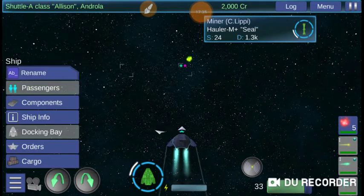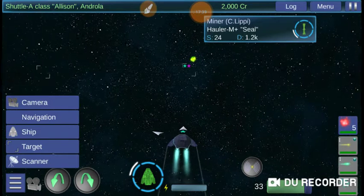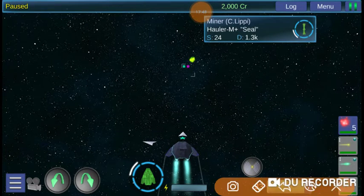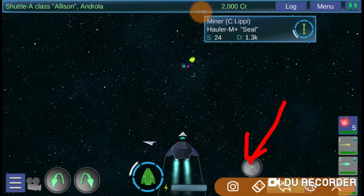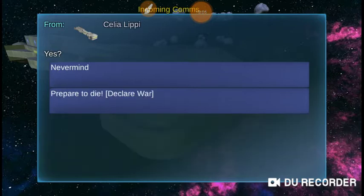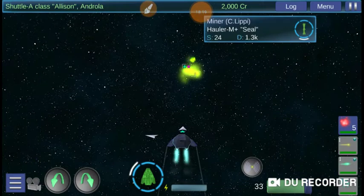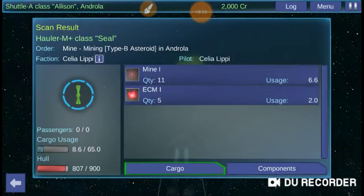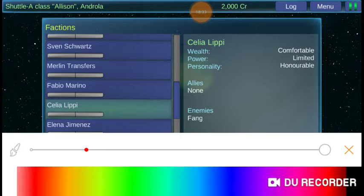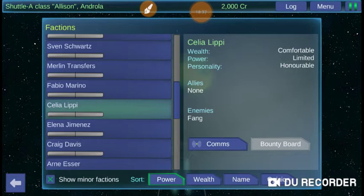We can also talk to these people by clicking this button. Click, and he'll offer us a bunch of options: we can declare war with him, sell cargo to him, sometimes buy cargo from him, and we can get an intelligence report from him, which costs money, so we're not going to do that. One more thing: target, scan, click on this — and this tells you about his faction, or realistically the lack of faction, because he's just one guy. Technically, one guy's not a faction.